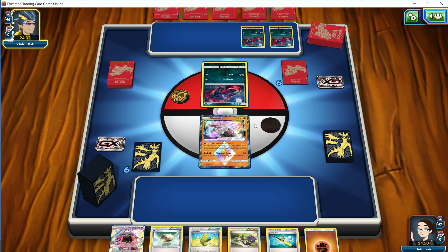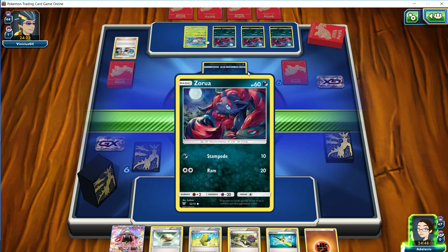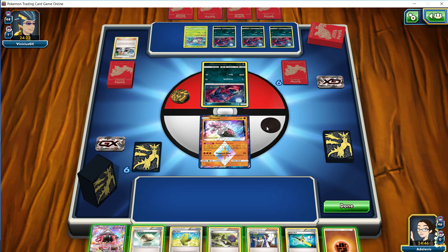So we're going to see our opponent throwing down some Zoruas here. Let's see if they do have a draw supporter. They had a Bridget, so they're going to try and fill up their bench entirely here. It looks like they didn't have the Tapu Koko promo that the deck is usually looking to have there.